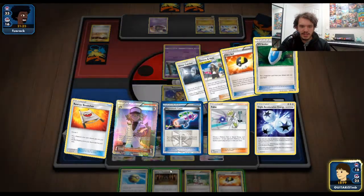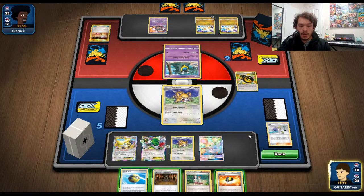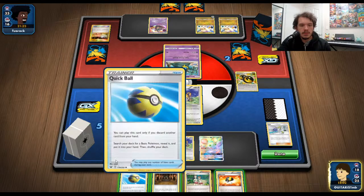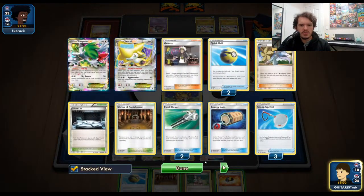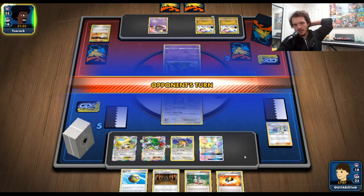This matchup is doable — it's hard, but not impossible. If he knocks this out, I can get the return knockout. I only have two Shrine too, so if he does bring out the ADP, I kind of want that Shrine there to potentially knock him out.